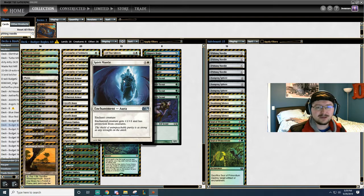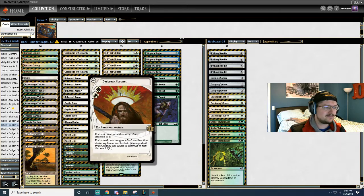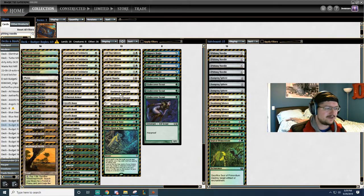Then we have 1 Spirit Mantle — still just a good catch-off for those matchups. And 4 Daybreak Coronets. The card is just obviously what makes Boggles so terrifying.